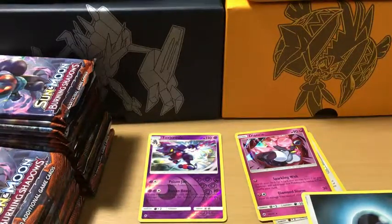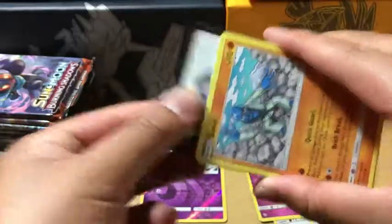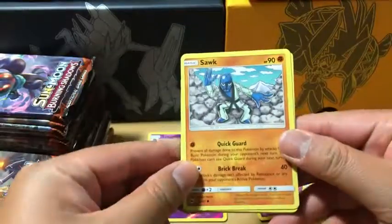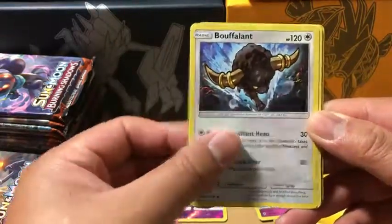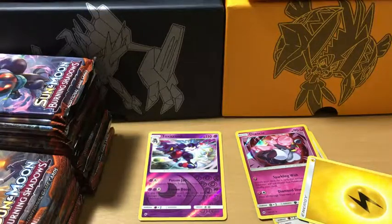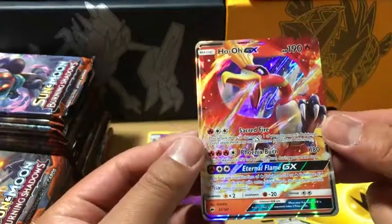Let's move these commons out of the way and move on to Marshadow. This card looks pretty good condition. We got a Sock, Oddish, Charmander, Merrill, Pan Sage, Buffalon, Electabuzz, Reverse Holo Tangela, and the rare in the pack — ooh, it's a holo. Let's see — is the condition better? Actually it looks pretty good. This might be gradeable. Very nice.